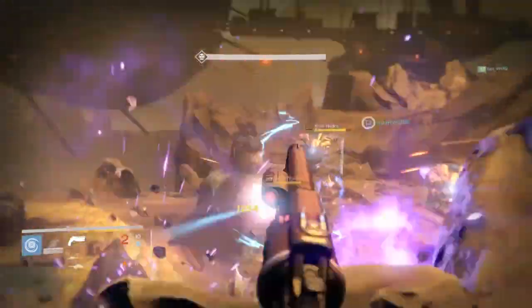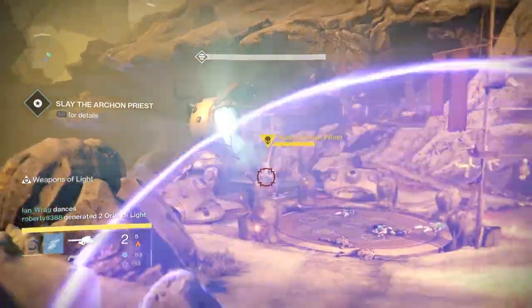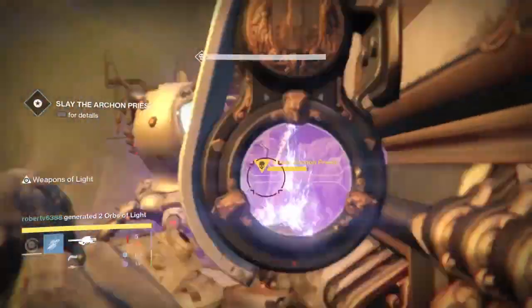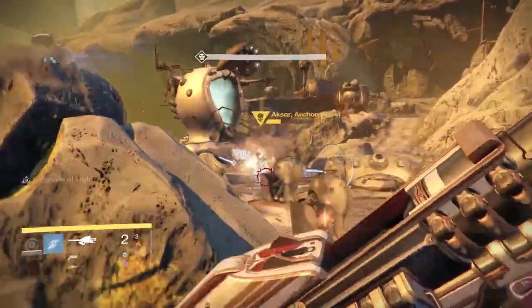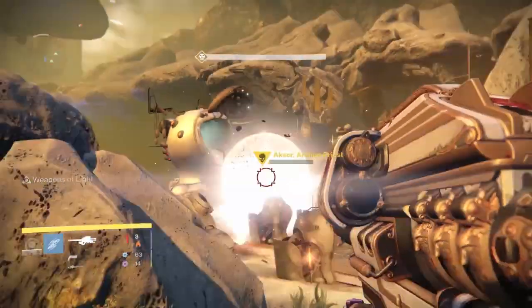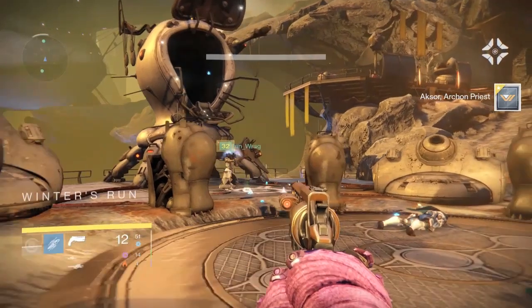Last week I got nothing, but this week seven exotics dropped — let's go into it. Quick tip: you don't need a Gjallarhorn to take him down. We all used one and he dies in like two seconds, but the key is to use any rocket launcher — don't use an HMG. Get him down as quick as possible, because once the ads start spawning in, that's when it gets really hairy.